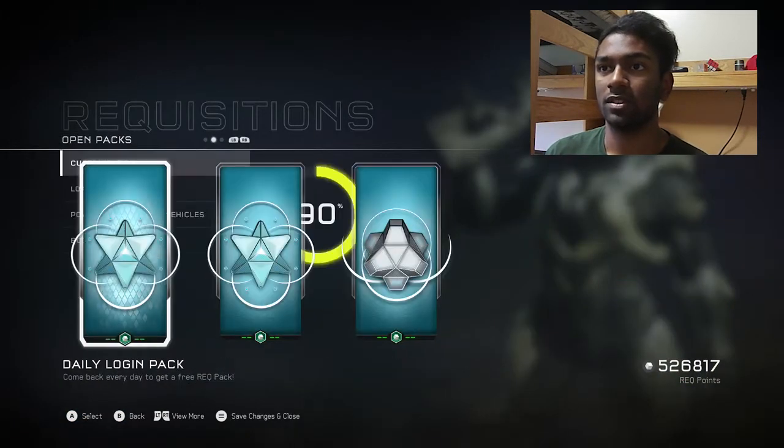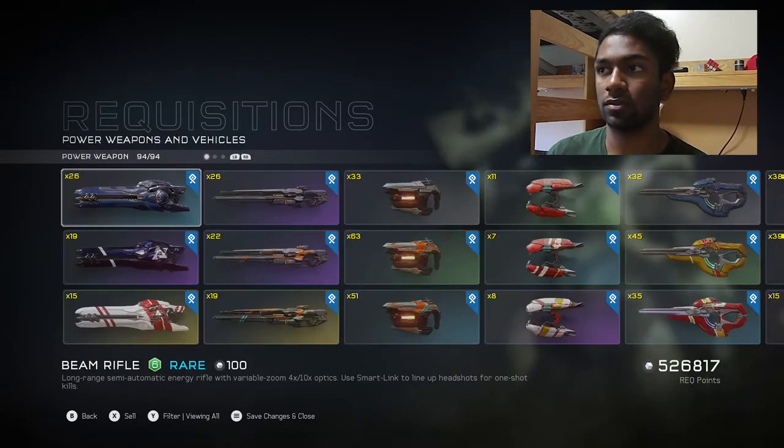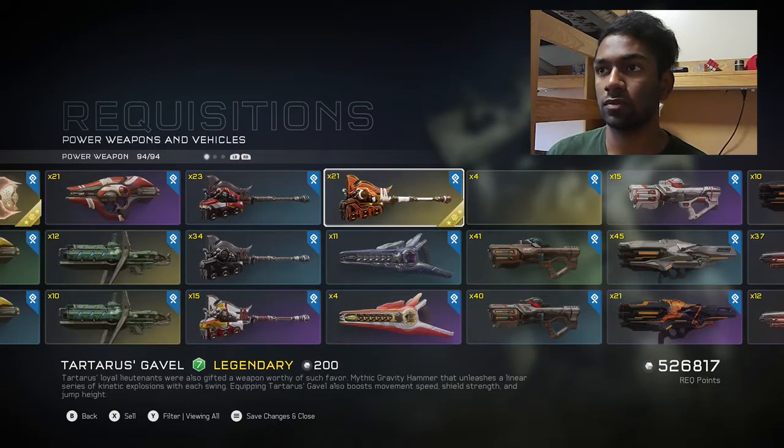Cool. So now I'll pick on that — 21 Tartalus' Gavels. I'll take it. Like, why not? I'm still waiting on the Norton Fang pack, but we'll see.